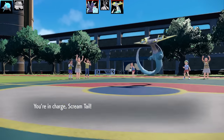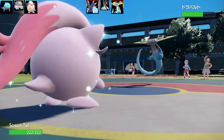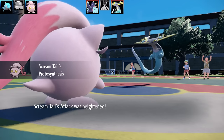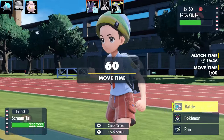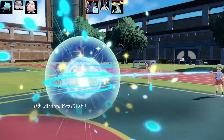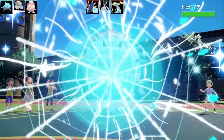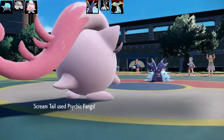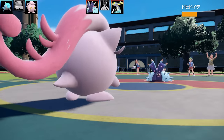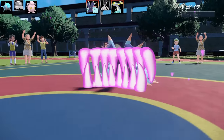Next is Scream Tail, featuring the new ability Protosynthesis — similar to Beast Boost, it activates a boost on your highest stat. I gave it Booster Energy with specific IVs: around 20-22 EVs in Speed, no less than 15 IVs in Special Defense, max HP, and max Attack — so it boosts Attack. The moves are Play Rough, Drain Punch, Psychic Fangs, and Fire Punch.